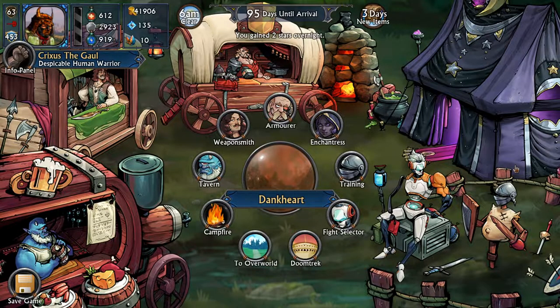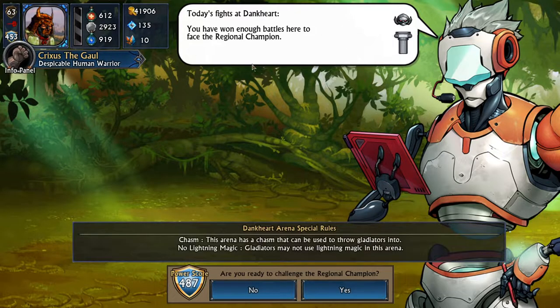It is now time to face the regional champion. We did manage to level up twice, which is great. The regional champion has a power score of 487 — a little bit higher than ours. So we might have an actual challenge on our hands. Let's give it a go.